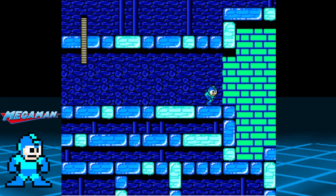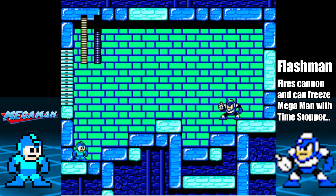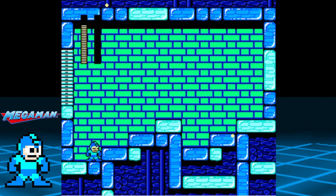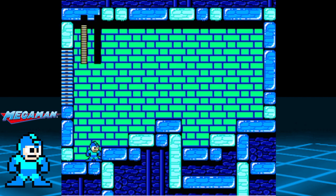Flash Man is weak to Crash Bomber and Metal Blade, but you can also defeat him using the Mega Buster. If you're fast enough, you can defeat him before he uses the Time Stopper ability. The Time Stopper is very useful on Quick Man's level and Quick Man himself. With that being said, let's make a detour and head over to Air Man for a friendly visit.